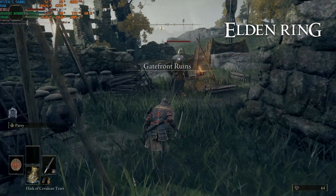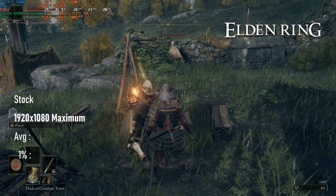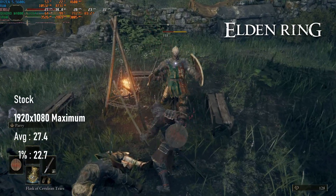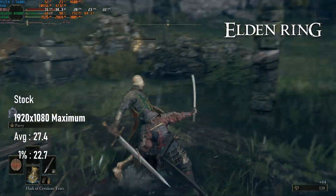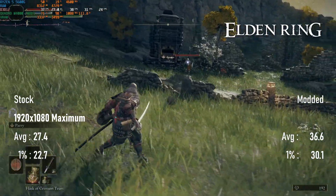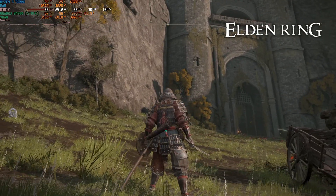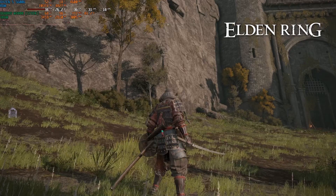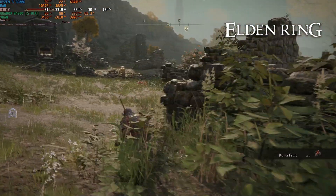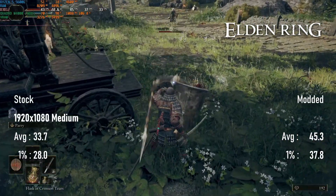Elden Ring sees a very respectable jump in performance from the mod. At stock speeds, 1080p max settings isn't quite reaching 30 FPS, and while some games might let you tolerate a bit of lag, this isn't one of them. With the overclock, minimums scrape over 30 FPS and averages reach about 36. Thanks to the 8GB framebuffer, it's possible to keep shadow and texture resolution at max values on the medium preset without much of a hit to performance, and the modded M4000 can now reach over 45 FPS.